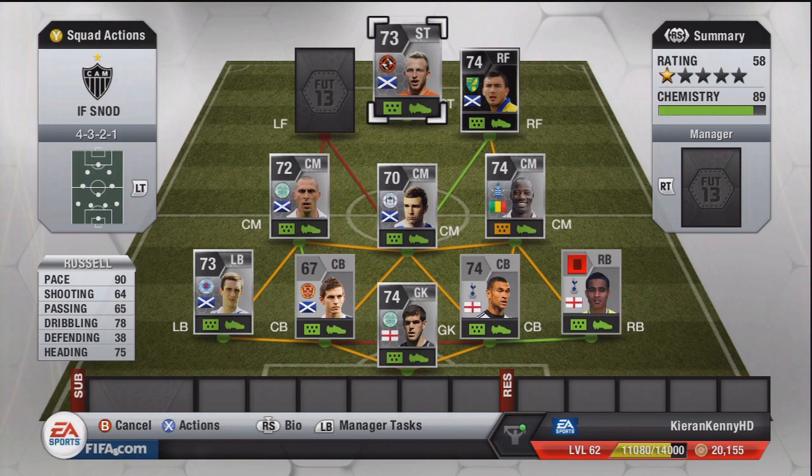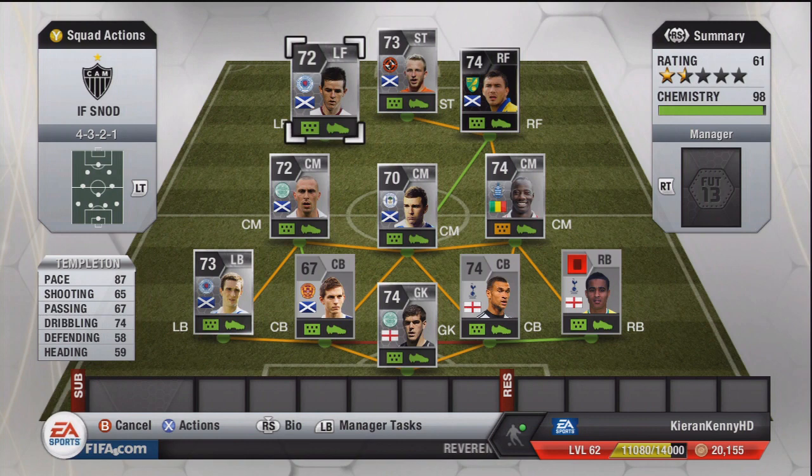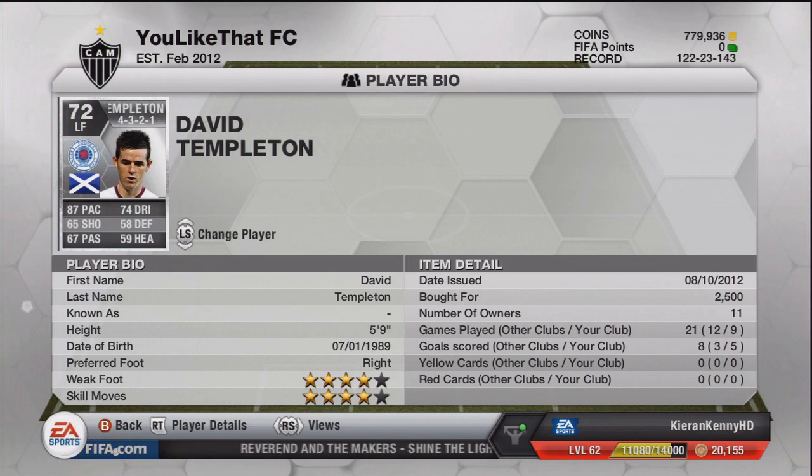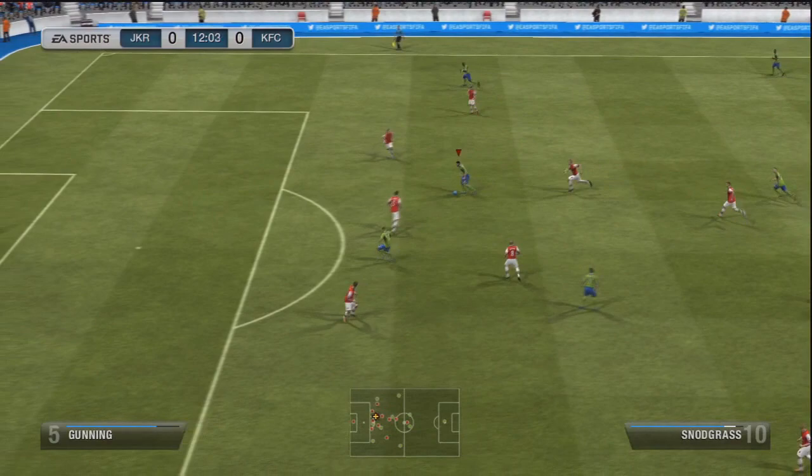He's alright — he's got a 4-star weak foot but at his price I just wouldn't recommend him. The best player of the team is Templeton: really nice all-round player, four-star skills, good shooting, good pace. Big shout out to Bowen for lending me the squad — I'll put his link in the description. If you enjoyed, leave a like, and thank you very much for watching guys.